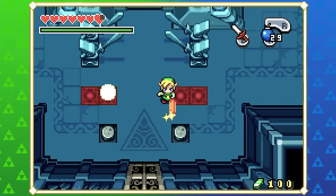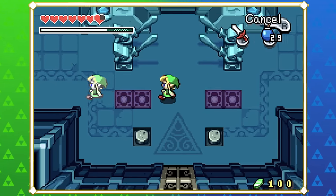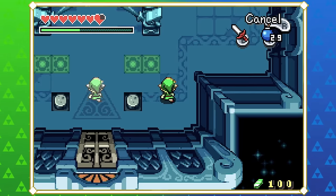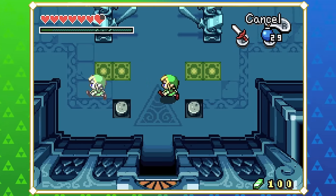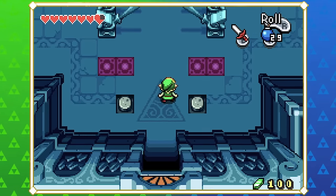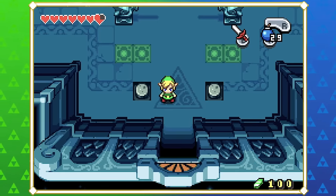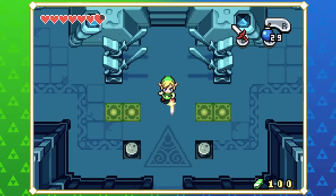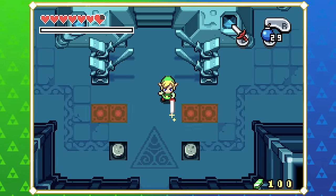This is the Four Sword's signature ability — you get a magic meter and a copy of Link that stays exactly where the tile was that you copied him on. He can fight for you, he can step on switches, but he'll vanish if you walk him into a wall or run out of magic. I do find it a little bit clunky the way you've got to charge it all the way.